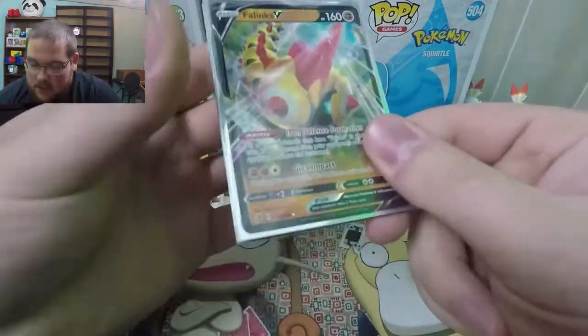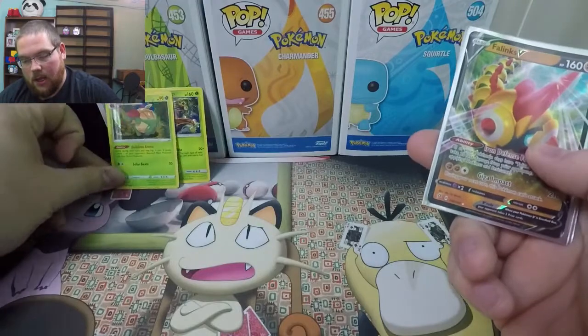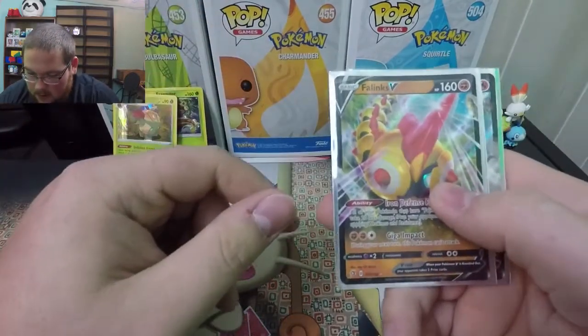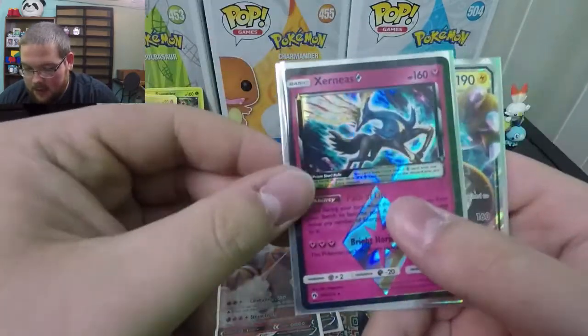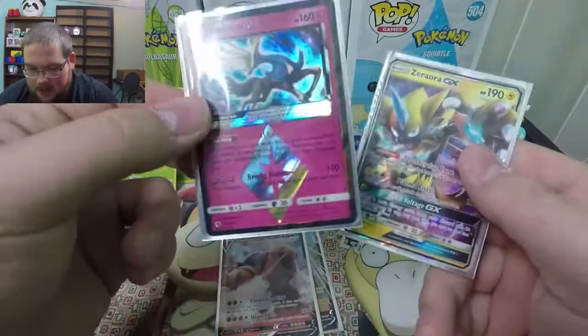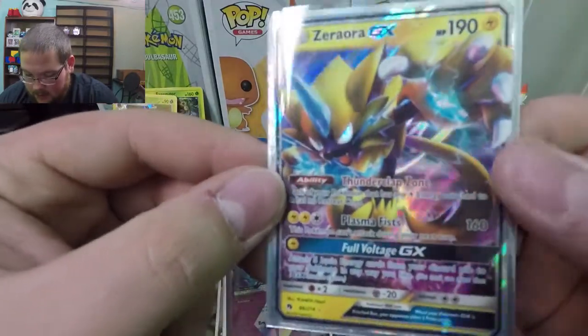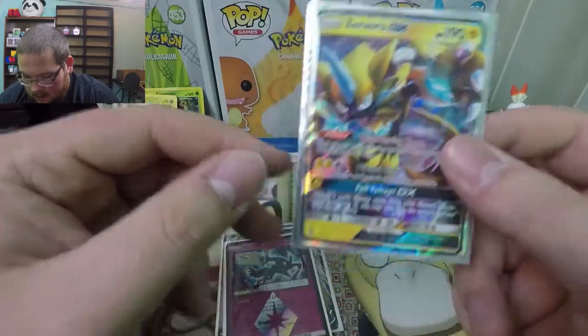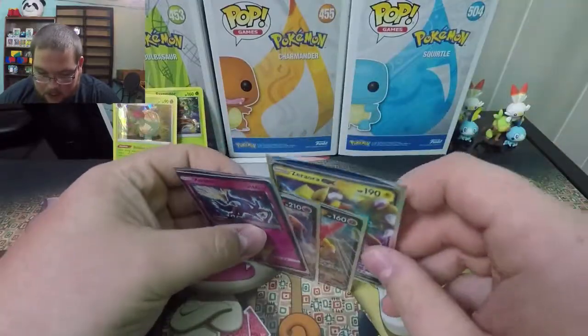Recap time. Today's video was definitely interesting. We pulled a holographic Applin, the Alolan Exeggutor promo card from Sun and Moon Lost Thunder, a Phanpy V card, Torracat V, the prism Xerneas — very neat, probably my favorite honestly because I haven't seen this one before — and a Zoroark GX. I don't know if it's worth anything crazy but I collect all the cool ones, so unless I pull a double, he's staying in my collection. That's gonna do it for today's video — if you want to see more of the eight random boosters let me know down below. Thanks for watching and I'll see you in the next video!